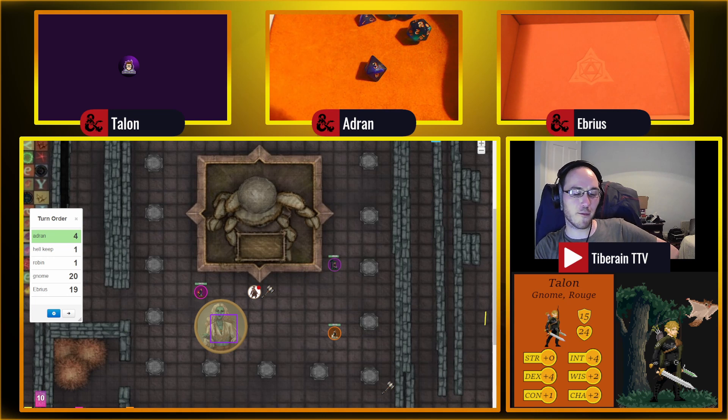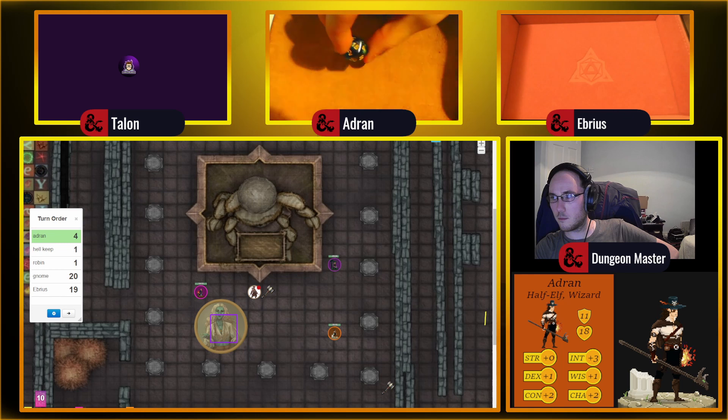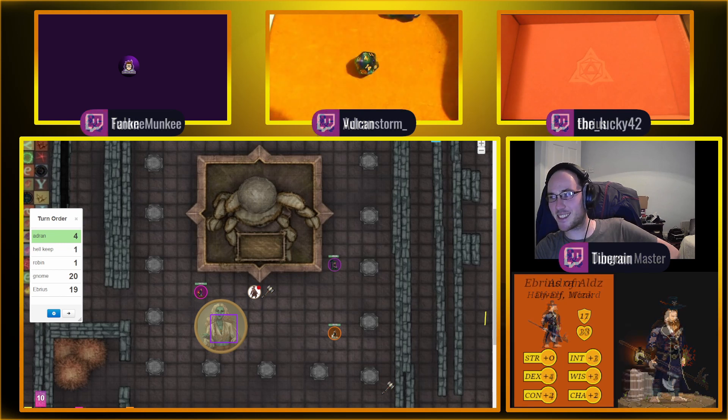I think you should try and redeem yourself with a firebolt — because you've never hit with it. He's going to miss again. You could also use burning hands and just finish off Hellkeep. No, he's not going to be dead. We're trying to minimize collateral damage. Let's go for another chill touch — grab the other leg, try and claw her down to the ground. I don't like that number — 10 plus 5 is 15 but that's a miss.